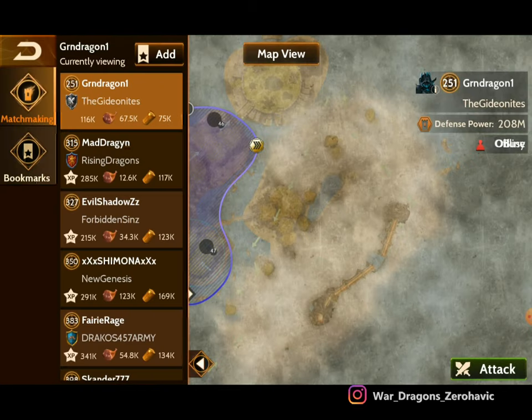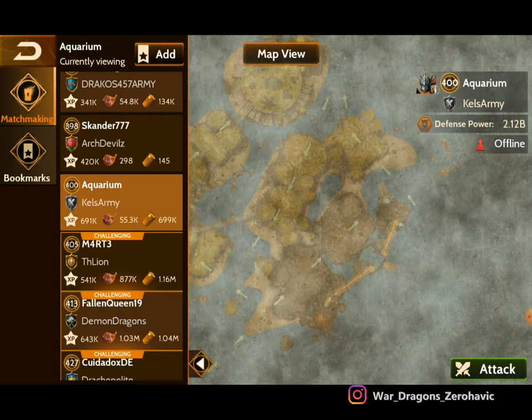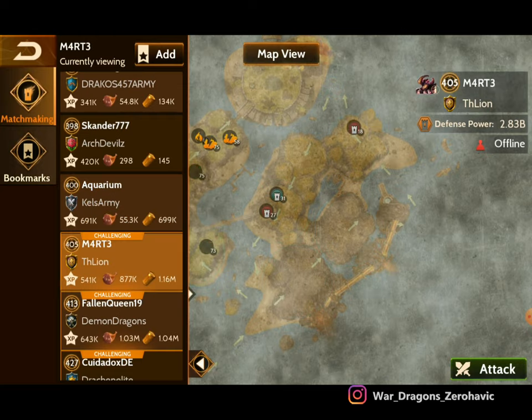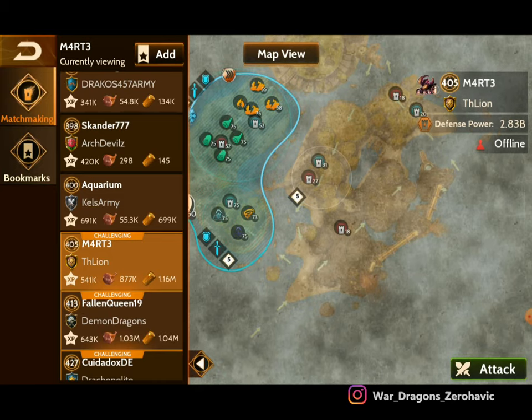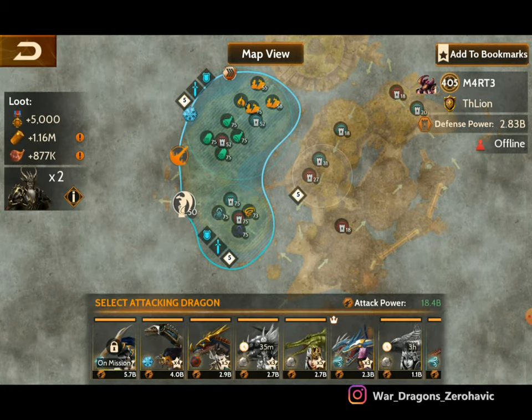That base has a lot of wood — almost 700k. It's 2 billion power so it's a little harder. We're going to hit it.